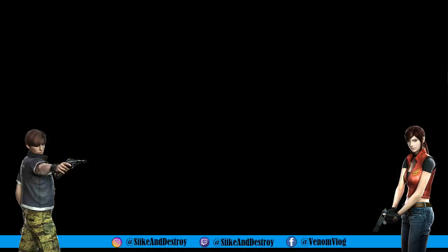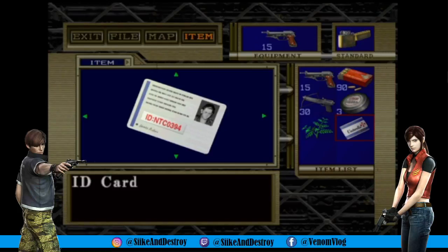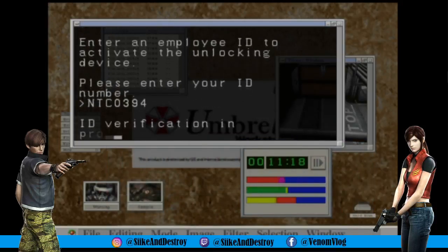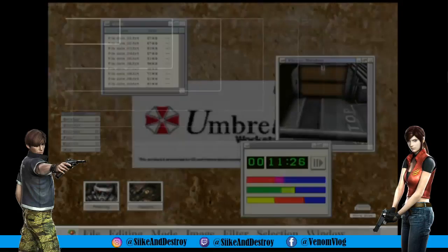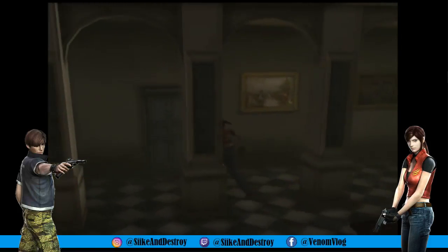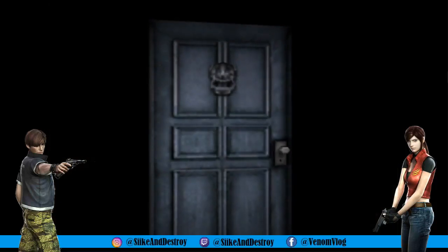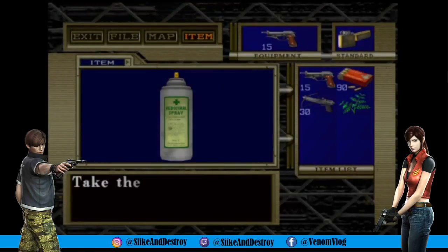The Umbrella key — I thought for some reason it was downstairs so I was saving it for last. MTC0394 — I remembered! And that's my other favorite thing they do, which wasn't in Resident Evil 1 or 2: when you use something and you don't need it anymore, it asks would you like to throw it away? Yes, please — inventory is everything.